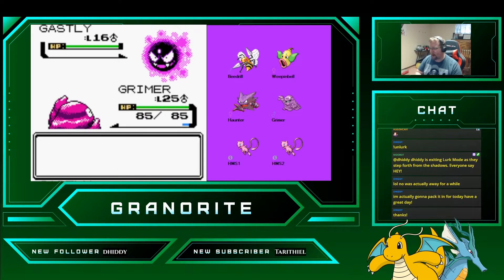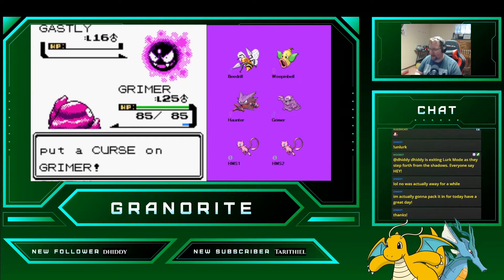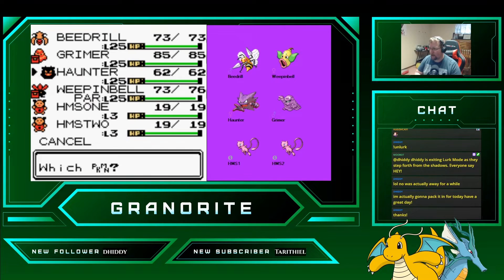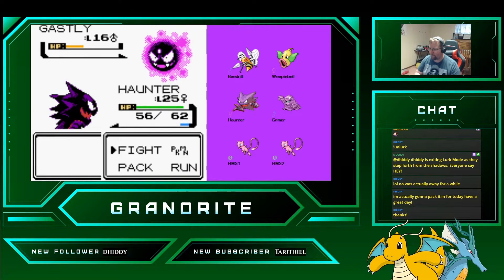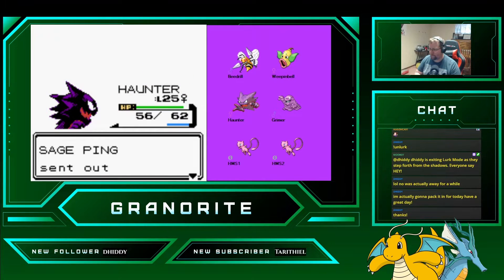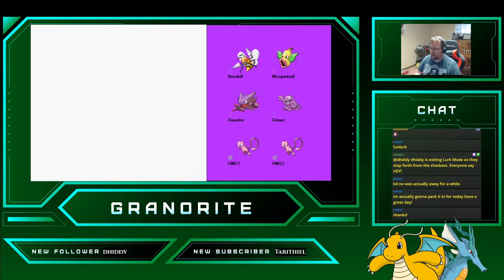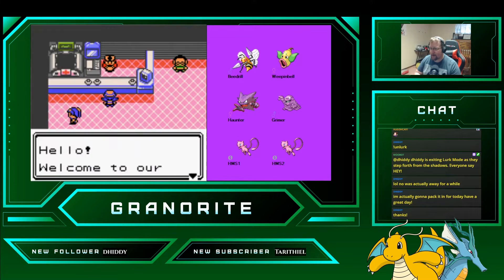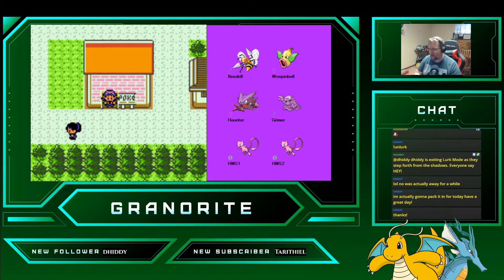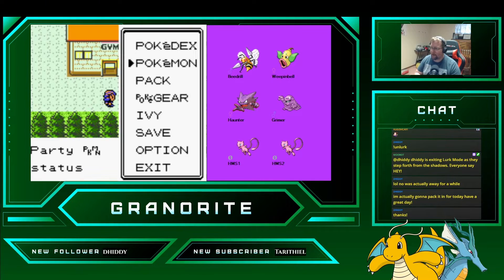That's going to be our last evolution for a little while. We're going to Mud Slap this Gastly, swap over to our Haunter. It's not like we're not effective against this gym — it's just we don't have anyone that's really effective against this gym, if that makes sense.